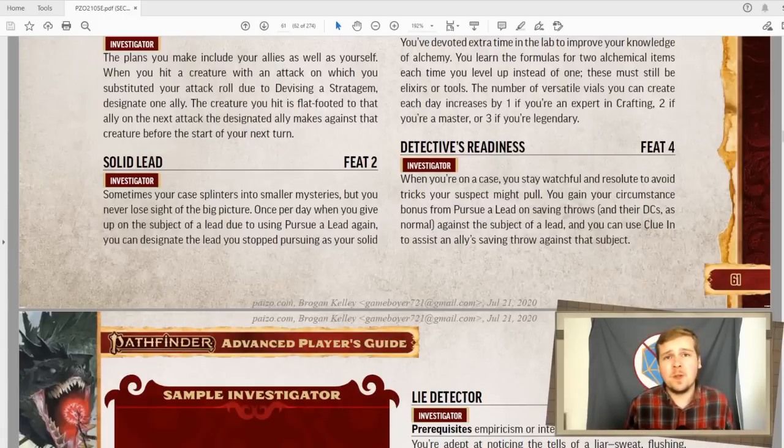Detective's readiness is pretty simple. Your pursue a lead circumstance bonus now also applies to saving throws against the subject of your lead. You can additionally use your reaction to give that bonus to an ally's saving throw against the subject of your lead. Really good against final bosses or final confrontations of someone you've been tracking. If you're tracking that bandit leader and he tries to trip you, you and your allies gain plus one to your saving throws. Solid.